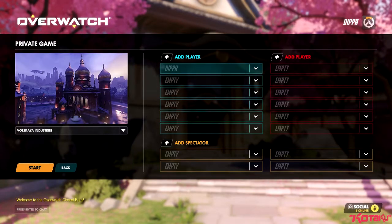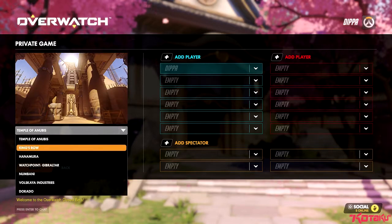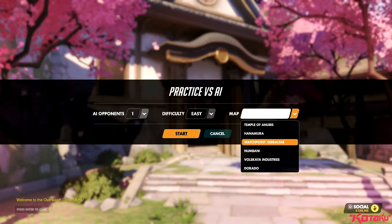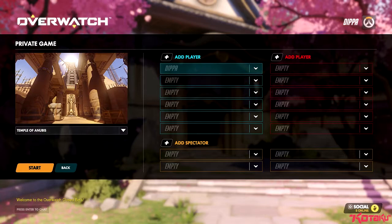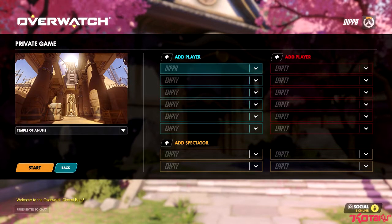As for a private game, you can also add spectators in directly. It is Overwatch being Overwatch — it's a six-on-six game. There are four slots for spectators. Interestingly, there are seven maps available in private games, versus six in the practice versus AI mode. You can add a player and invite them off your social list. The ability to have private games already in the beta — and this is the first closed beta that Blizzard have opened up — is a heartwarming sign.